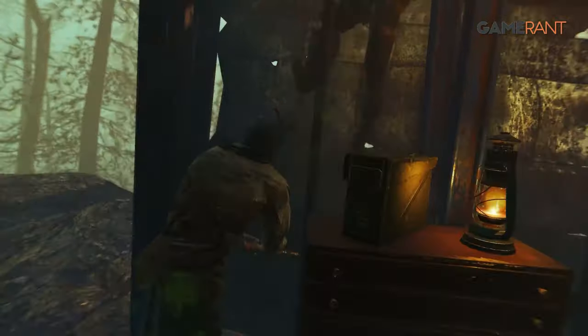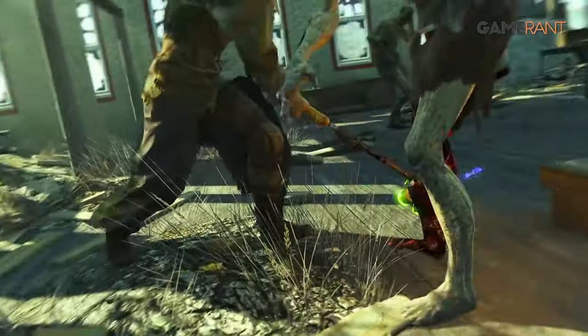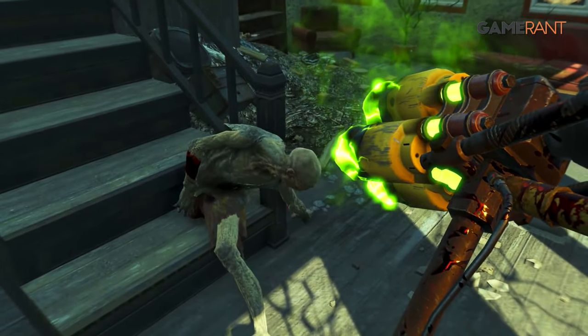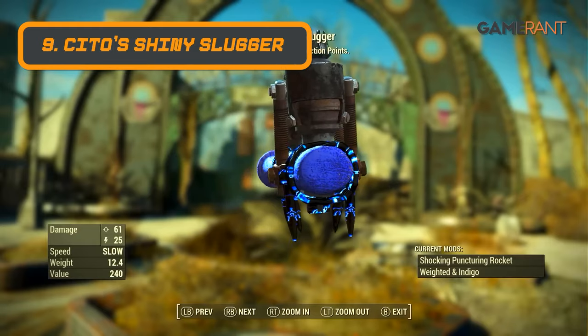Even if players don't plan on using this hammer themselves, having a companion wielding this weapon makes for a terrifying ally. It's easily one of the best weapons in Fallout 4.